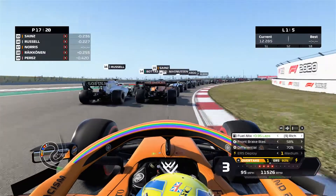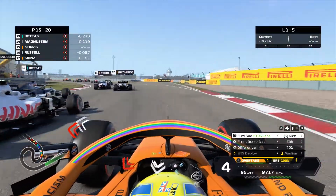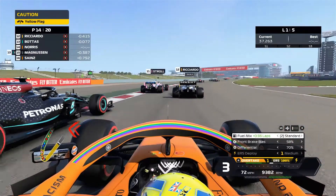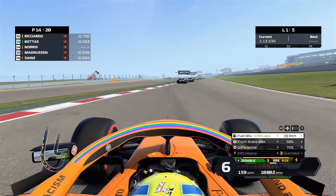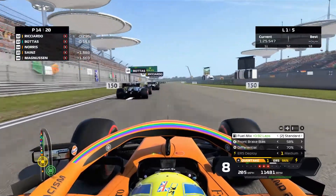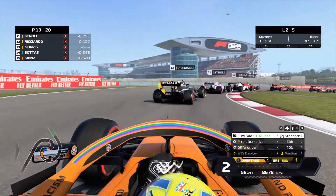I thought better of going for Russell and instead look for the inside through the very long turn one. Bottas and Magnussen are going side by side; we hang around the outside at turn two where the corner widens nicely for a clean exit. Then I try a Daniel Ricciardo 2018-style move up the inside of Magnussen — similar to his Bottas move. We didn't do too badly on Magnussen but couldn't quite get Bottas on the back straight, no DRS, full rich ERS on, trying to pass two cars. Got dive-bombed Ricciardo-style and couldn't make it stick.